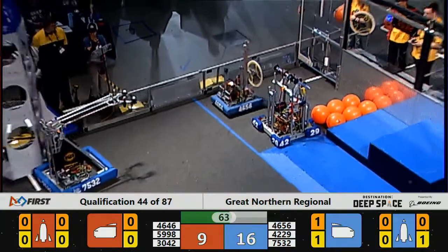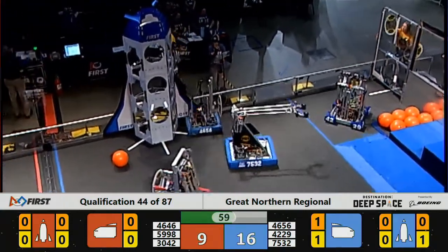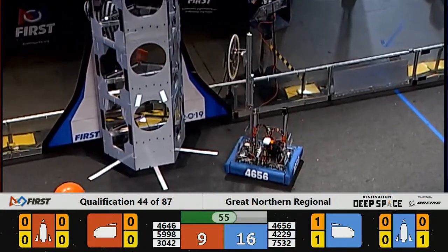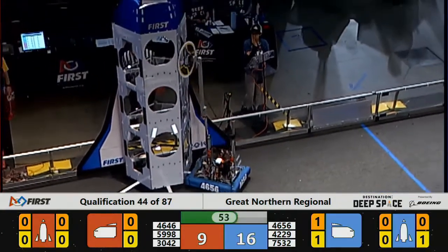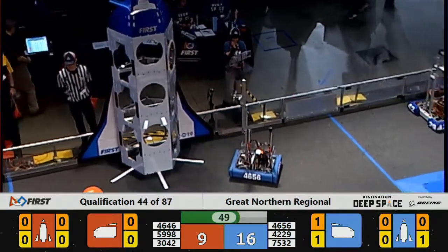46-56, Rock Solid picking up a hatched panel from their loading station. Less than a minute to go in the match — Blue Alliance leads 16-9. 46-56, Rock Solid going up high, looking to place a hatched panel on the Blue Alliance's rocket. It sticks up there.